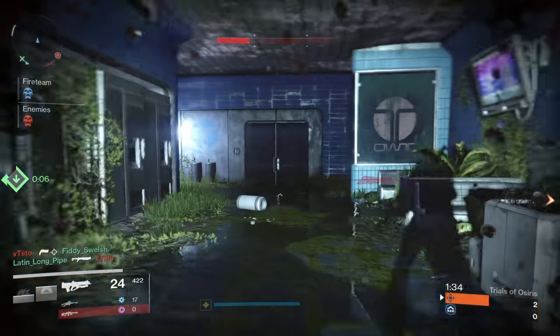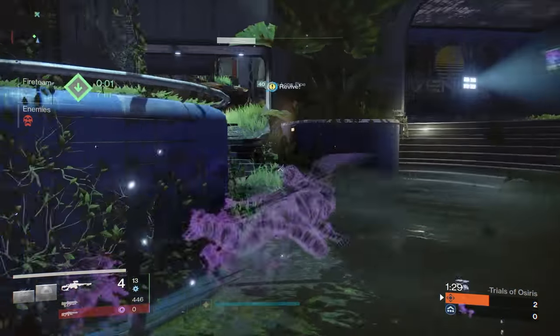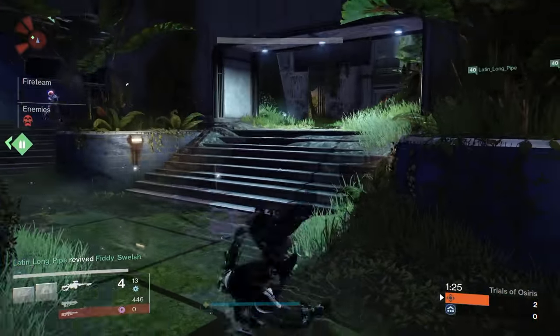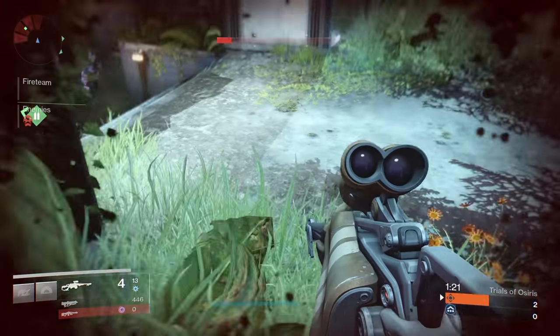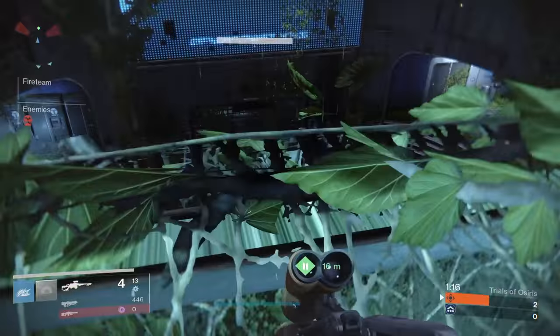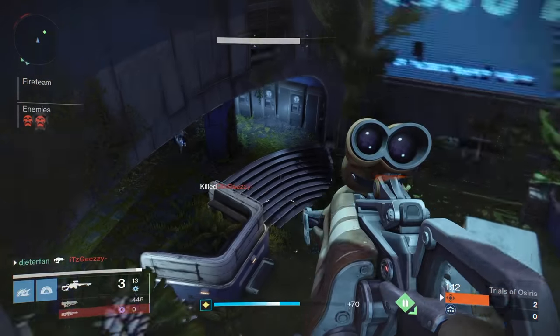A lot of sniper kills happen over on the water side, and that's where you're going to use your pulse rifle the most as well. So if you're rocking a pulse rifle and a sniper, I would always suggest staying over here by the water side. This is the easiest territory if you're using a sniper and a pulse rifle, and I definitely like that area a lot better than up top.